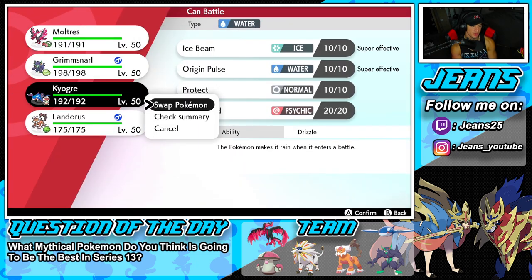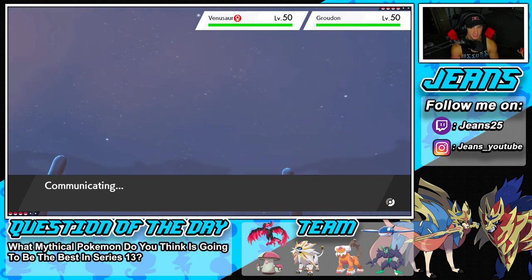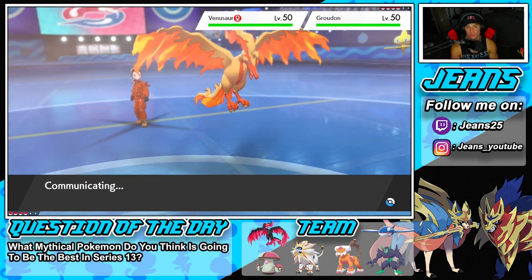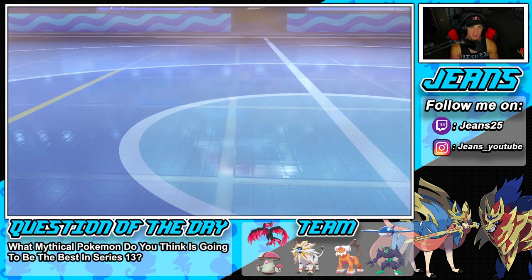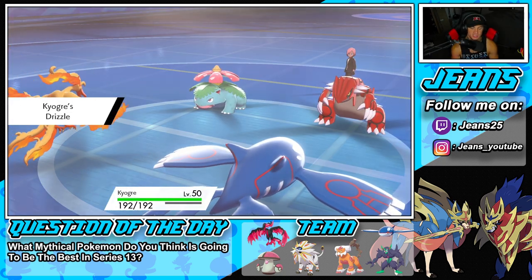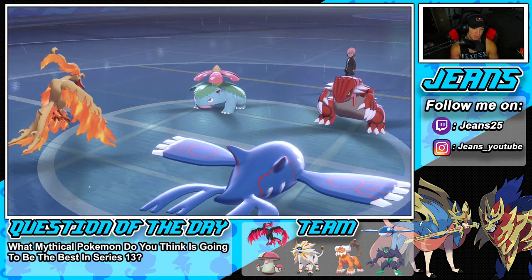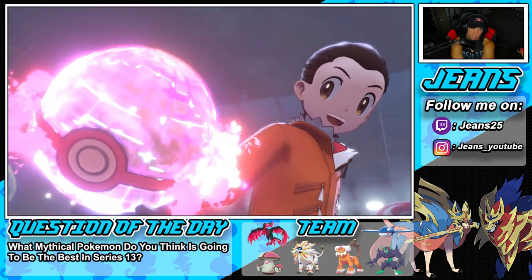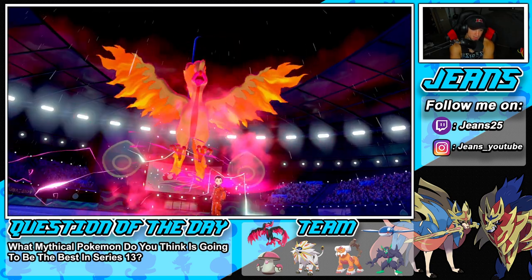That's exactly what it would do — change weather. I Dynamax Moltres and pop an Airstream. He might protect the Venusaur but we have to take weather control. That's why I never lead my Kyogre when going up against a Groudon — having weather Pokemon in the back gives you more control, you can just hard swap in whenever you want. I wonder what he's going to do — hopefully Venusaur isn't Sashed.